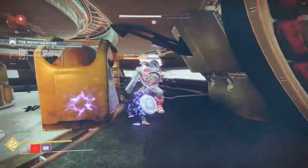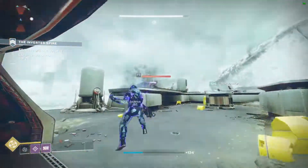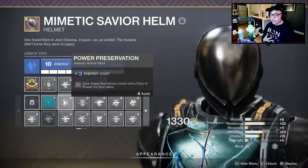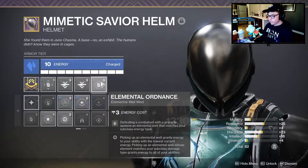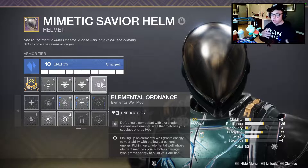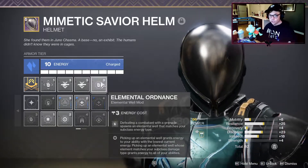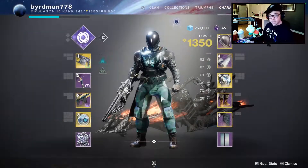Before this recording I ran a Master Empire Hunt solo with this build because it's that awesome. Other things you can put in the helmet include Hands-On for melee attacks granting super energy, or Power Preservation to generate orbs for allies. This can work as both a solo and support build. In the final mod slot we're putting Elemental Ordinance so we get wells whenever we get grenade kills — though note that Controlled Demolition follow-up kills won't spawn extra wells, only the initial kill will.